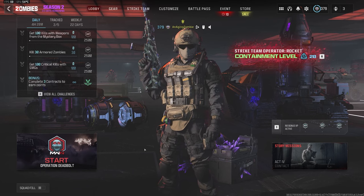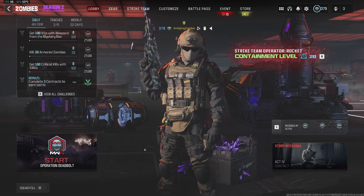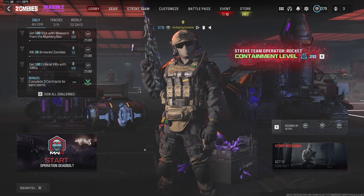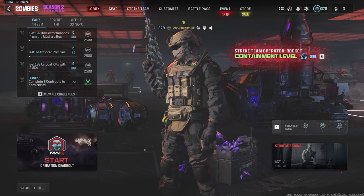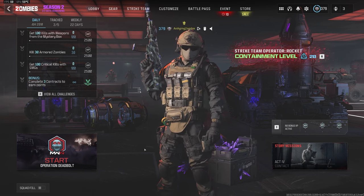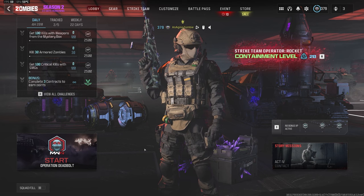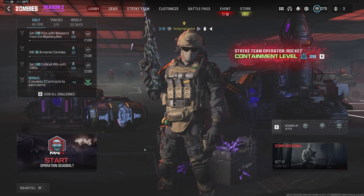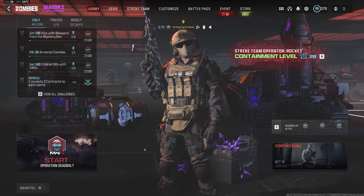Hey everyone, it's an aging zombie here, bringing you some more Modern Warfare Zombies content. In today's video, we are going back into the Dark Aether for the Season 2 Reloaded update, into the Tier 4 portion of it. When I did unlock the portal, I went in there and unfortunately failed at the third contract. I chalk that up to not being well prepared and not really knowing the best strategy for completing each contract. So I'm going to get more prepared and let's jump right back in there.